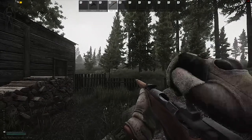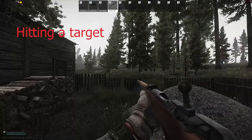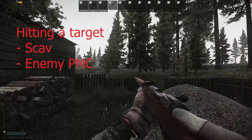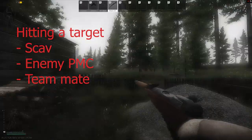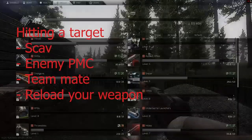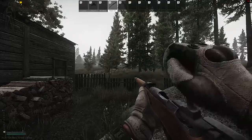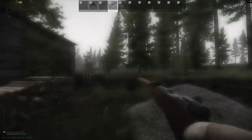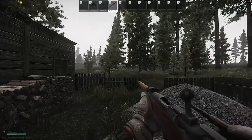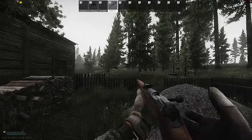In order to increase any weapon skill as of now, you are either required to hit a target like a scav, enemy PMC, or even a teammate that you went into a raid with, or you can reload that weapon. While reloading any weapon with magazines only awards you noticeable skill points after four reloads, top-load weapons like the SKS for assault rifles or the Mosin as a sniper rifle speed this process up.